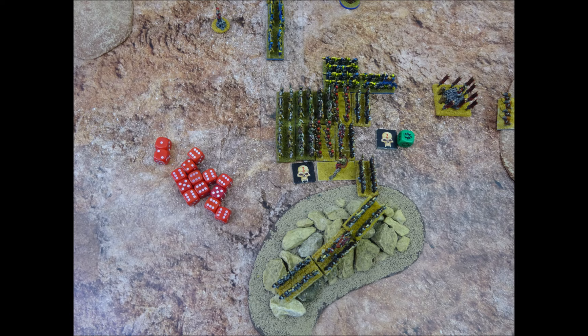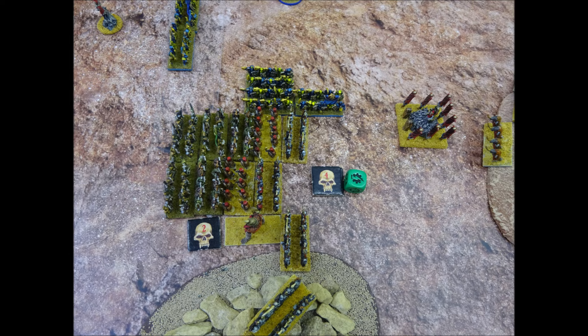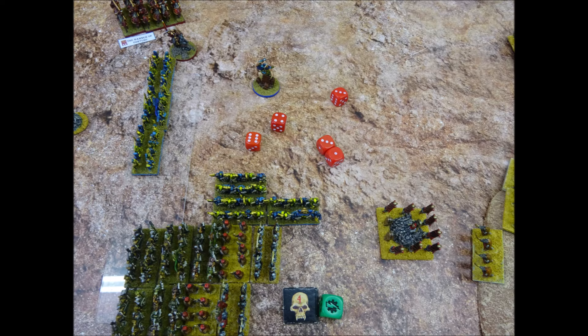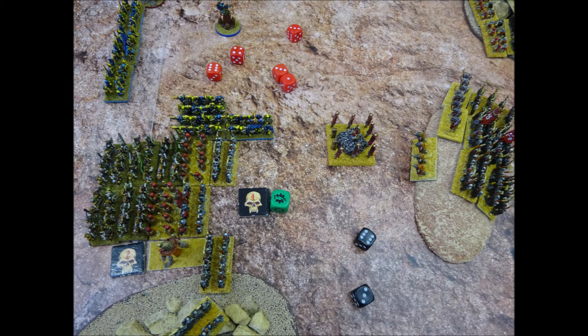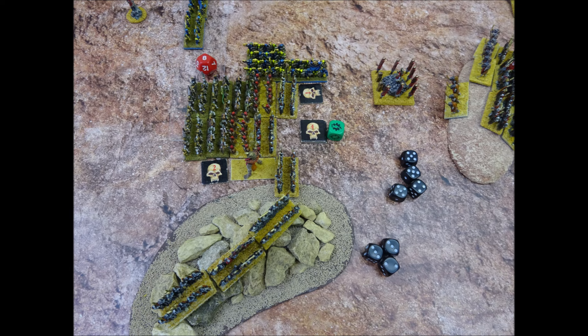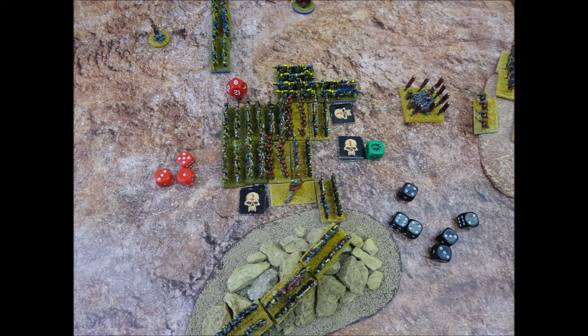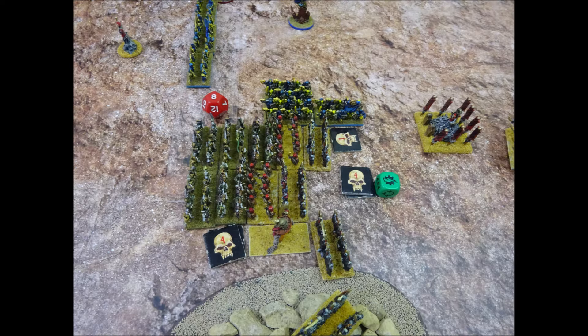In the second round of combat, the Chaos Warriors score an impressive 12 hits on the Tomb Guard — they make 4 saves but as they only have 4 hits left on the unit, that's how many they sustain. One stand of Chaos Warriors makes pursuit attacks against the Skeletons, scoring 2 hits — the Skeletons save 1, sustaining 1 hit. The Tomb Guard fight back against the Chaos Warriors and score 4 hits from 7 attacks — the Warriors make 2 saves, adding 2 more hits. The Bone Giant attacks the same unit and scores 3 hits, saving 1. The Chaos have scored 5 hits plus 3 support for a total of 8, whilst the Undead managed 4 hits with no support.